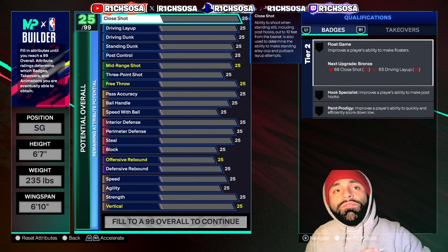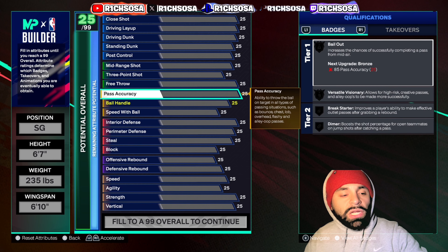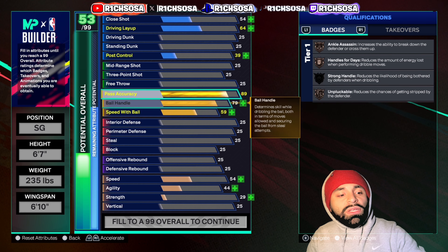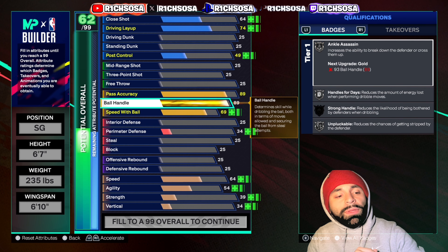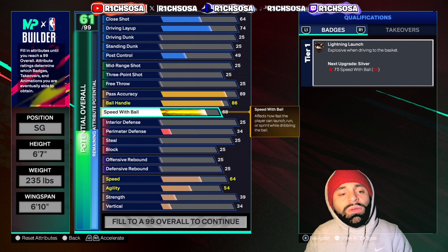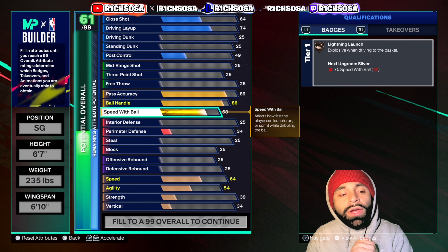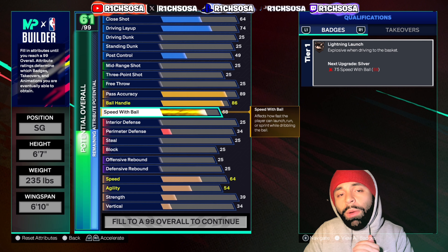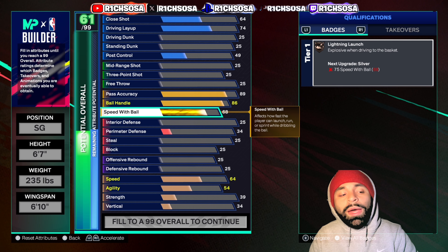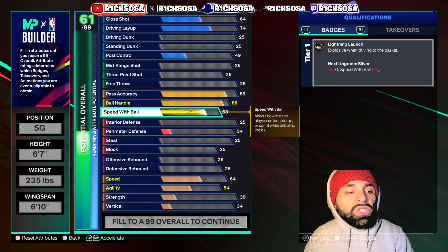Let me start a little different today and dive into the playmaking first. For pass accuracy, I'm going to put this all the way up to an 89. For ball handle, I'm going to put this up to an 86. Then moving into speed with ball, let's go with a 68. We're already hitting some minimum thresholds to get certain badges, animations, and unlockables. You get some upgraded passing styles, dribble styles, and the best pro dribble animations available.